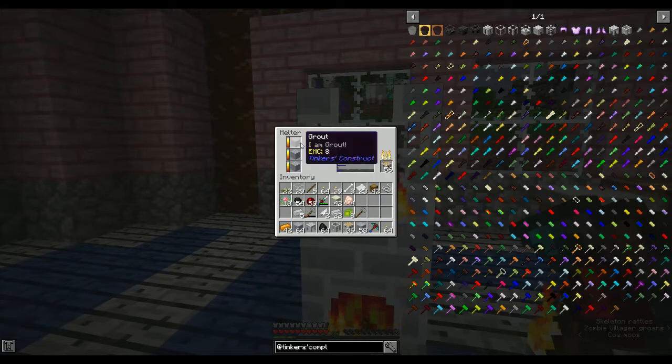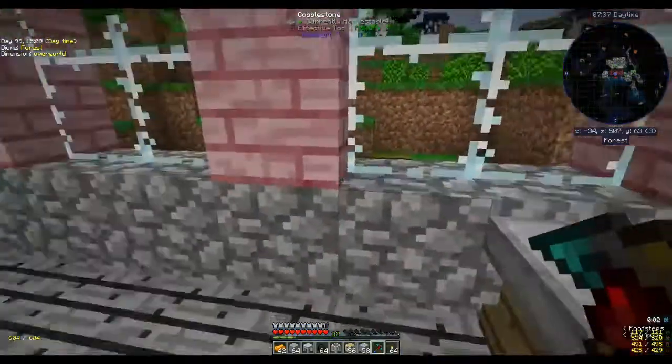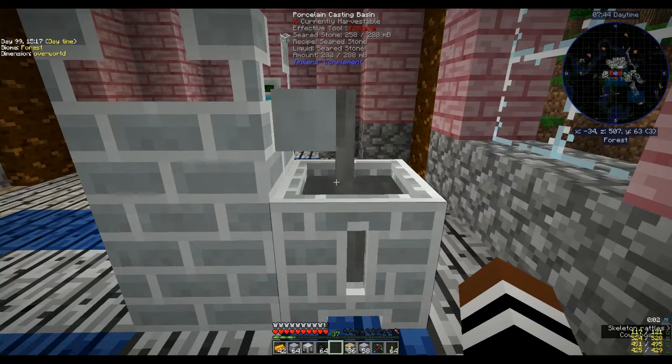Instead of subjecting you guys to watching paint dry — or grout melt — I'm going to pause and come back when I have a block. We've got one block and two ingots. I was just about to cut away — I need the casting basin. And there you go: seared stone!